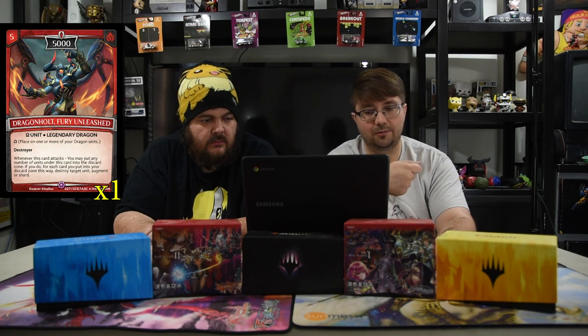Dragon Hall Fury Unleashed is a five-drop 5000 omega legendary unit with Destroyer. Whenever this card attacks, you may put any number of units from under this card into the discard zone — and for each card put in this way, destroy target unit, augment, or shard. The omega cost is: place one or more of your dragon units underneath it. So you put five dudes under there, remove all five when you swing, destroy their shard collection, and then you just win. Welcome back to turn three.